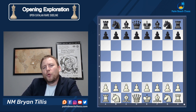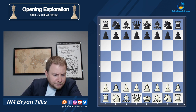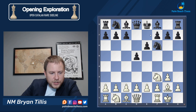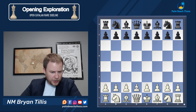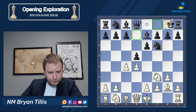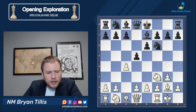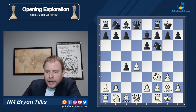Without further ado, let's take a look at a rare sideline in the Open Catalan. This is one of those variations you can get to by multiple move orders. In this game I played 1.c4, but you can get to it via Nf3 d5 g3 for the straightforward Open Catalan, or the pure way with d4 d5. I like lines reachable by multiple move orders — I personally play 1.c4, Nf3, and d4 and enjoy the interplay and odd sidelines.